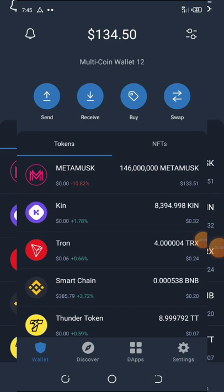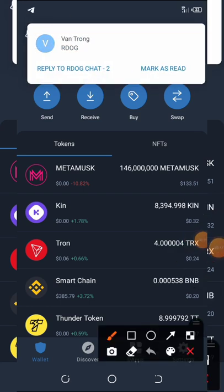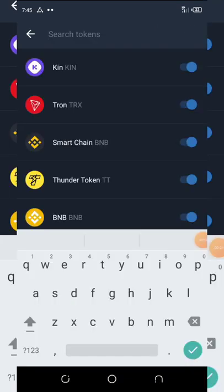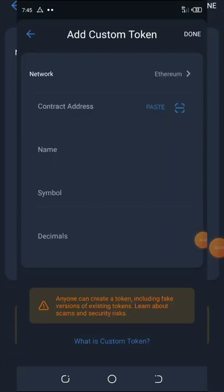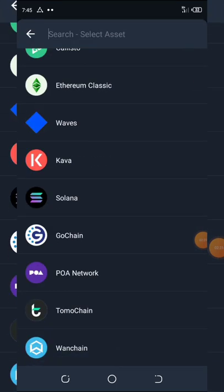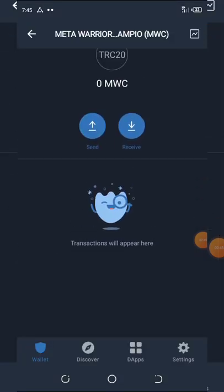So here I am on my Trust Wallet. Click on the top right corner of your screen. Once you do that, a menu pops up — scroll down and click on 'Add Custom Token.' Once you click on that, change your network from Ethereum to TomoChain. Then paste the contract address. You can see everything has been filled in automatically. Click the done button, and boom — you have added the token to your Trust Wallet.